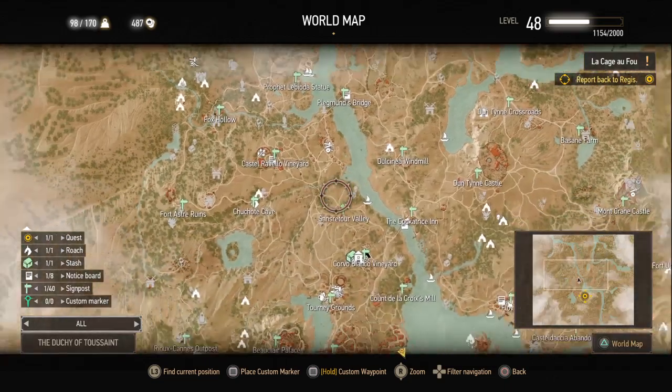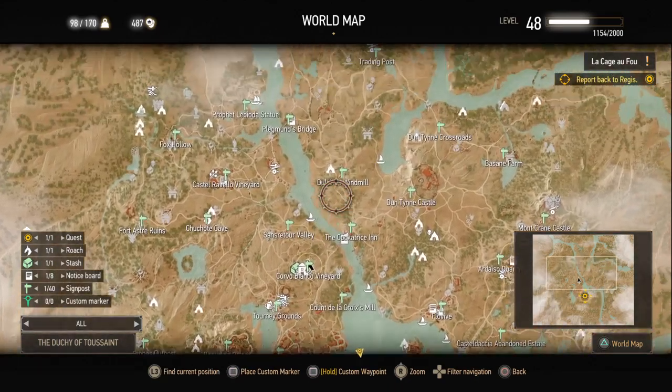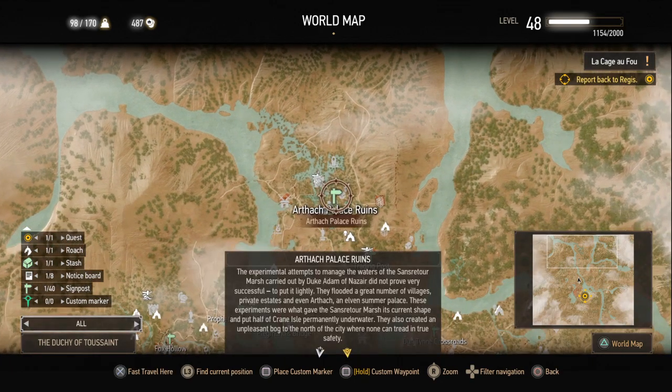You go north. Notice — this is where the big city is, this is where the palace is. You're going to be going north and a little east, mainly north. You're going to be going to right here — the Arthok Palace Ruins. That's how you pronounce it — the Elven Ruins, where a whole battle group of Hans's bandits were. I killed them all.